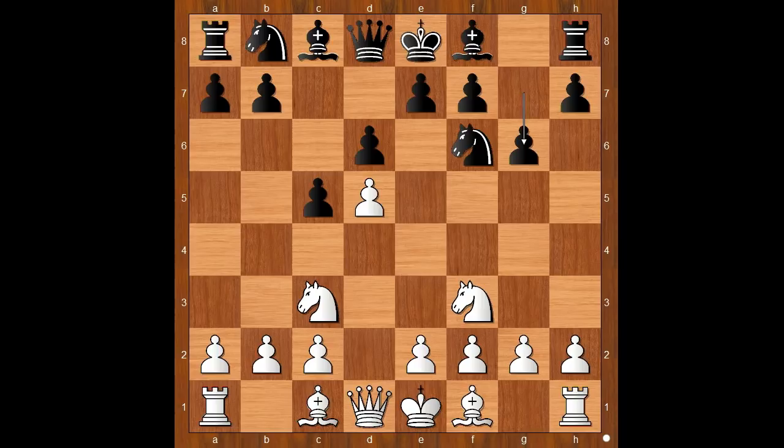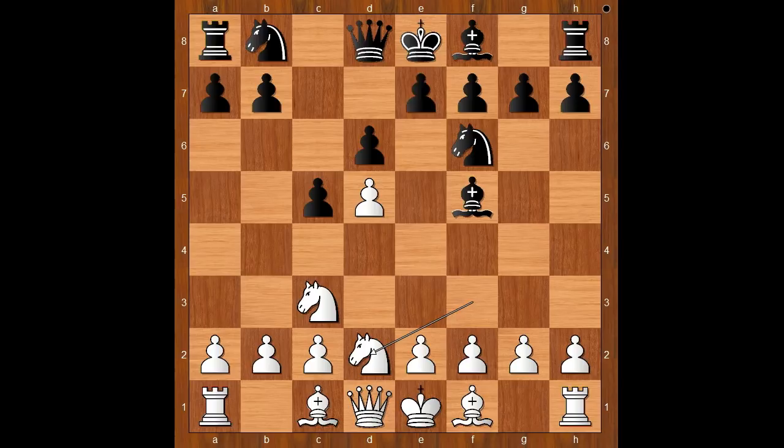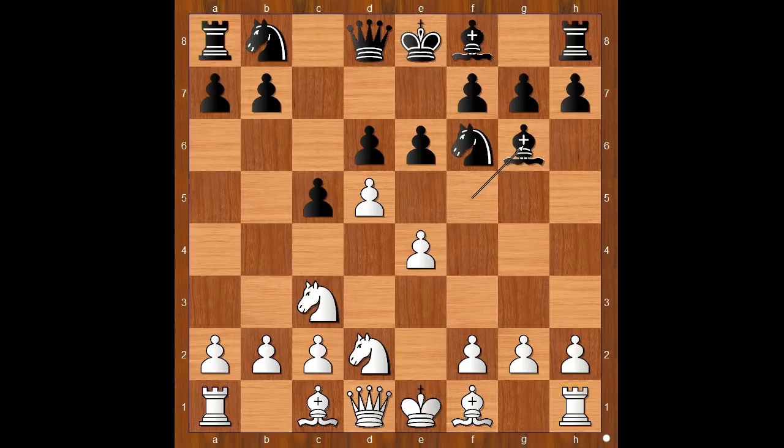The standard move is g6 and then white most of the time plays e4. Back to our game, bishop to f5, preventing e4 maybe. Knight to d2 insisting on e4, e6, e4, bishop to g6, white to move. Bishop to e2 was played.